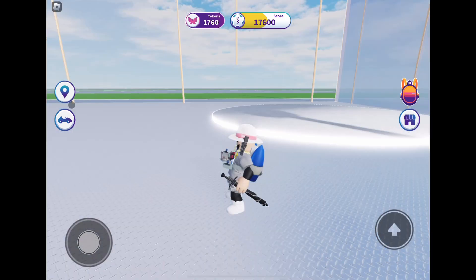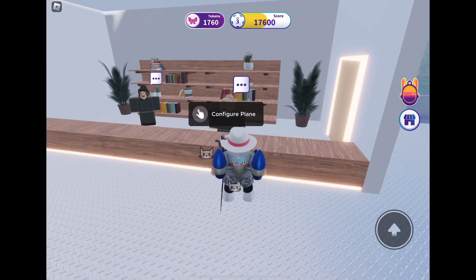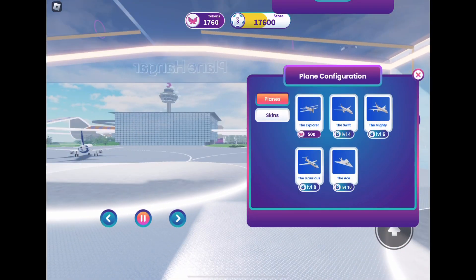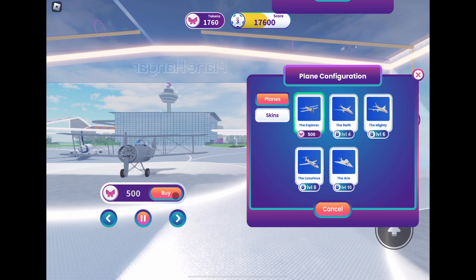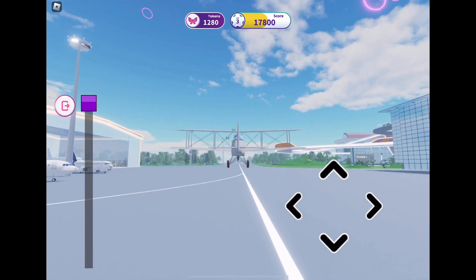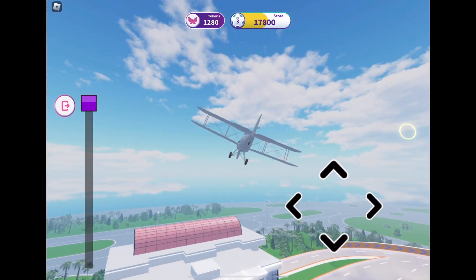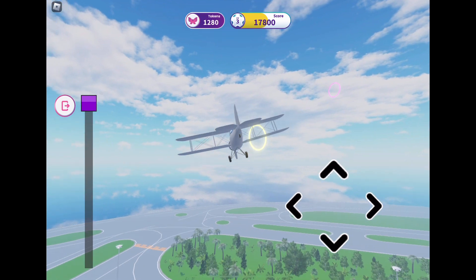Once you're in here, you want to walk up to the people behind the desk to configure your plane, and you want to buy the Explorer — this is the easiest one to fly. If you don't have enough coins, just keep playing that racetrack from before. Now you want to fly around until you see a gold circle.